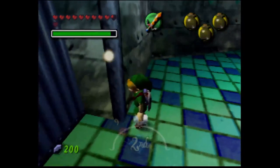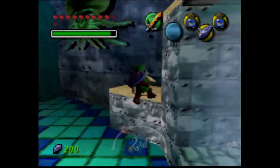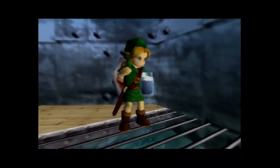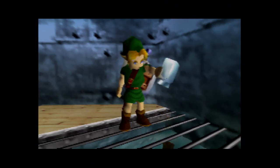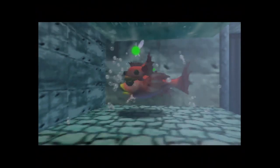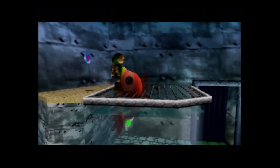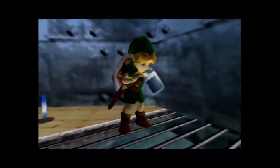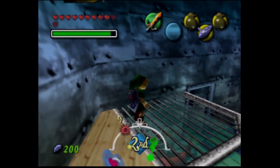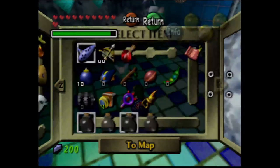I grabbed two of those little fishes offscreen, so I think we need two remaining. I almost miscalculated — it could be one, it could be three, I don't know. But if you get enough of these, eventually... yeah, I just needed one of these. He's gonna spit out a heart piece. Let's just toss the other one anyway. So yeah, we've collected three pieces so far, so we just need one more for a full heart container.